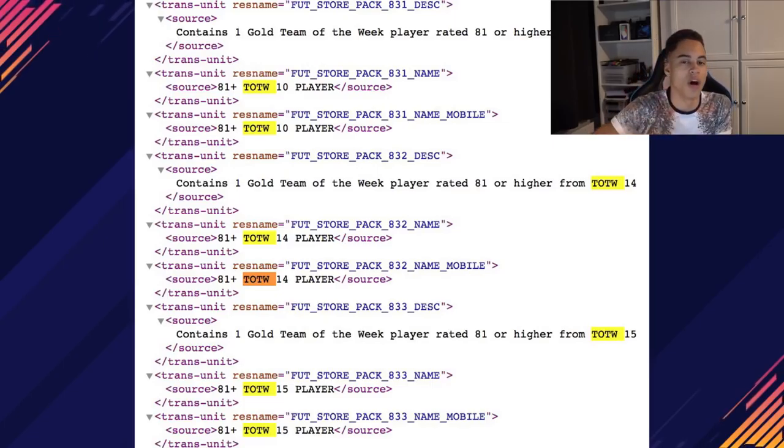That's basically for the untradable and the tradable variant of the SBC. And we have it twice more for the two extra Team of the Weeks — for Team of the Week 14, and then Team of the Week 15. People have been thinking it might come out today. If it's not out today, we should be getting it before Wednesday, because on Wednesday Team of the Week 15 comes out. Maybe it'll start on Christmas Day and run for 7 days. But this SBC will be coming.